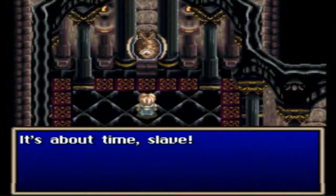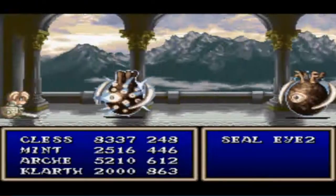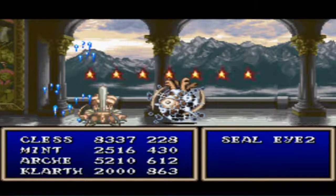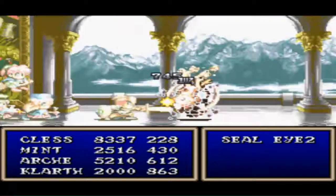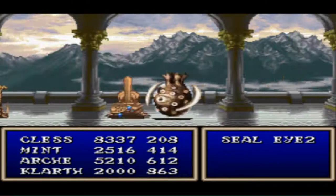Head down here. Right here — 'It's about time, slave. I will give you death you so richly deserve.' You don't have to fight this guy. To be honest, this is the same battle as the one from the third floor where you have to fight a boss to get the switch. This battle is useless because it's just unnecessary.